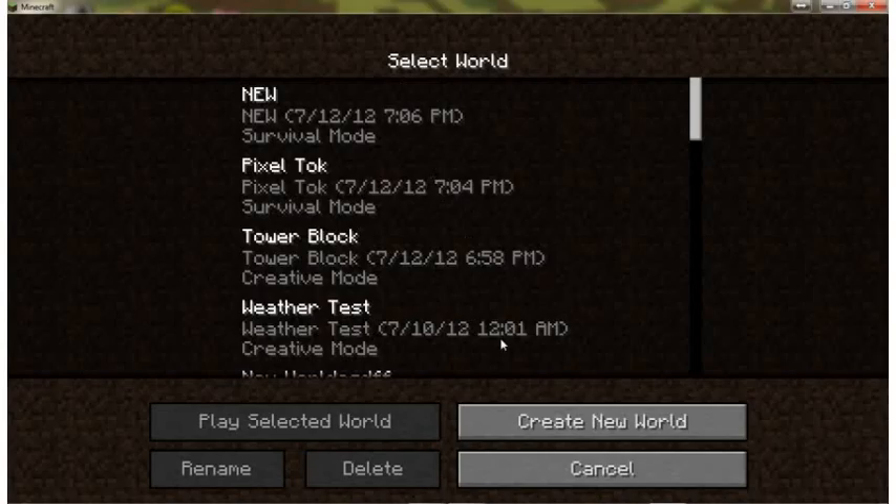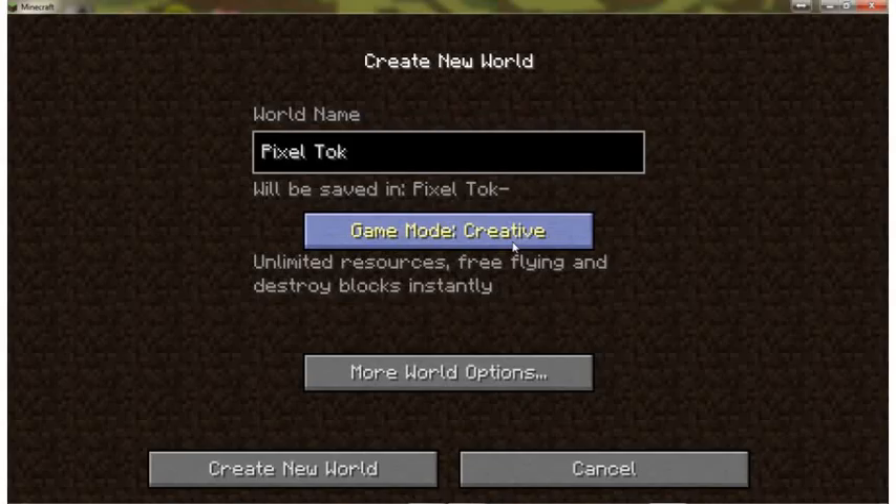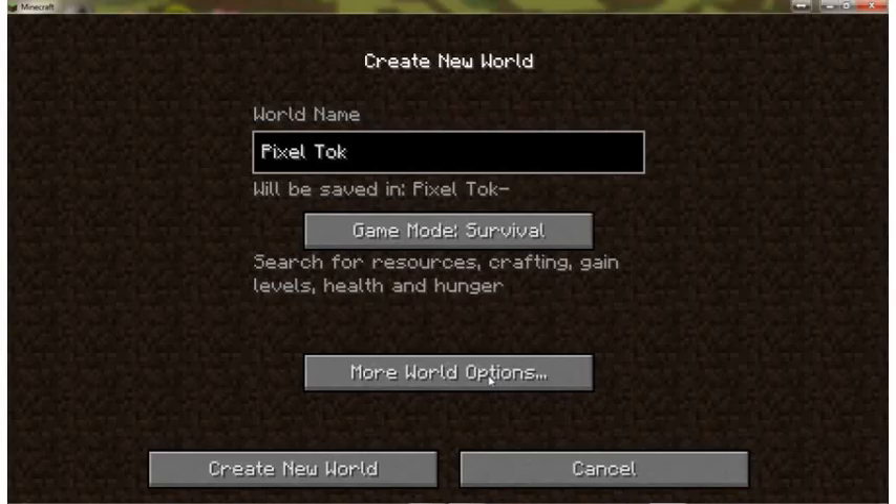I'm going to take mine down a notch because I'm recording right now — that allows you to change your options. For this review, we're going to go ahead and just create a new world, and we're going to name it Pixel Talk. Right here is where you can change your game mode from hardcore to creative to survival, and then you have more world options which you can explore on your own.